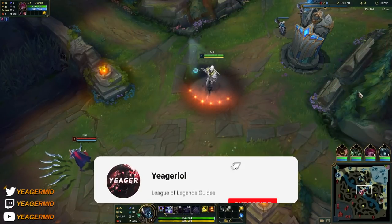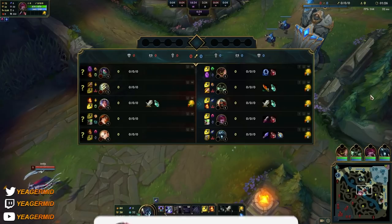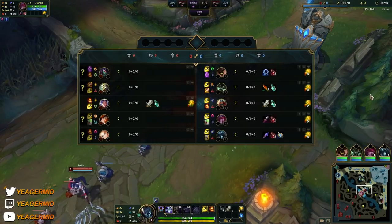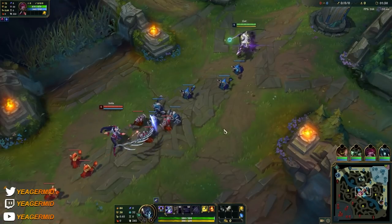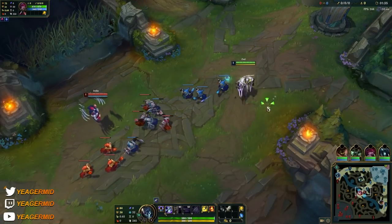Hey guys, welcome back. We are playing Zed today — AD Assassin, super fun to play, but also very hard to master. His passive makes it so his auto attacks deal bonus damage to low HP targets, so it's great for bursting, but it also makes it super easy to farm with.